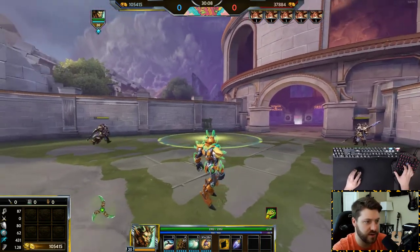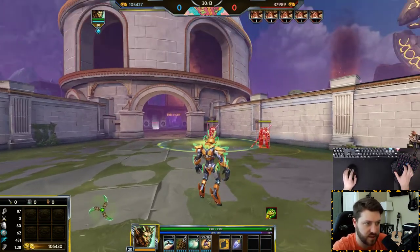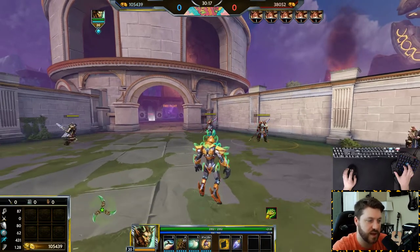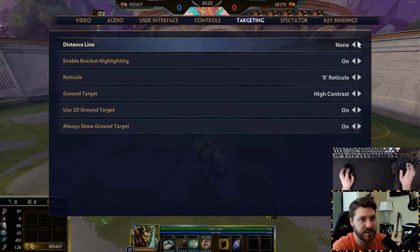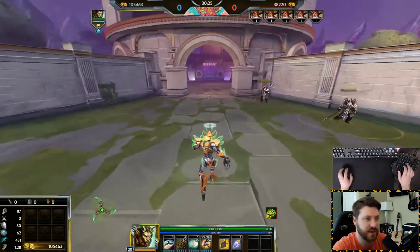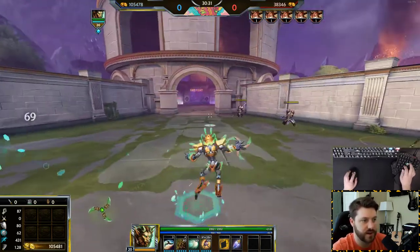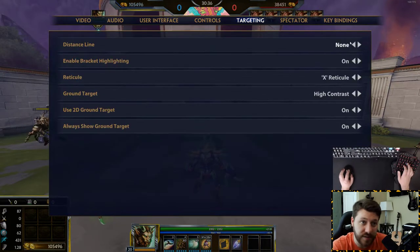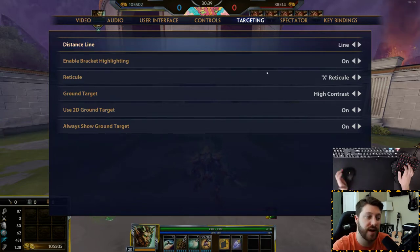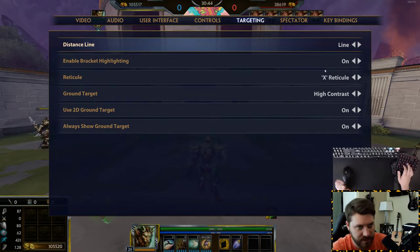When it comes to the ground targeter, most go out to 55 but have an extra circle where they lock in. It's good to have this visual sometimes. If you don't like it, there's always none. I like having a simple line — for me it helps aim things when I have abilities on instant or quick cast, since I'm pressing the button really quickly and not really looking at the targeter.